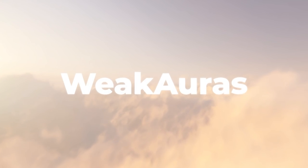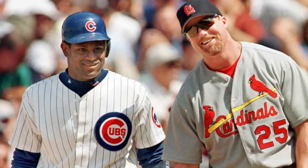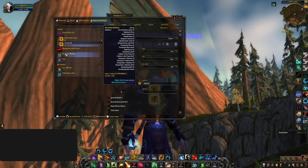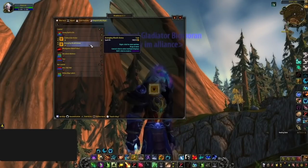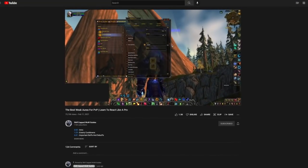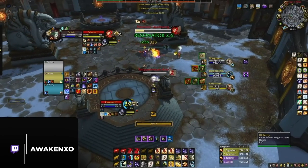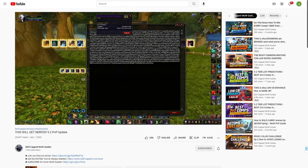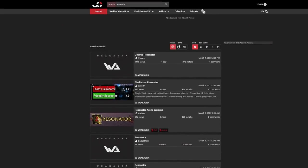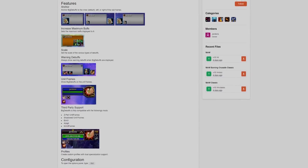Next up on our list of essential addons for 9.2, we have Weak Auras. Love it or hate it, you need to be playing with this addon — it's like the steroids of WoW Arena. If everyone is using it then it's technically not cheating, right? Weak Auras is so complex that we would need to make an entire video explaining how to set it up — and we already did that, so be sure to check out our Weak Auras guide after this video. One addition you might want to make this season is adding a Weak Aura to track Cosmic Gladiator's Resonator. If you just search the word 'resonator' on the Weak Auras website, there are plenty of options you can choose from.